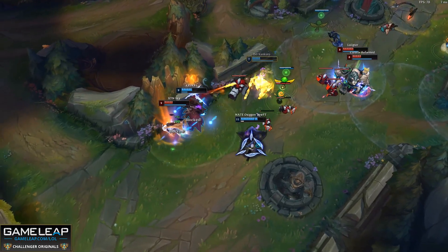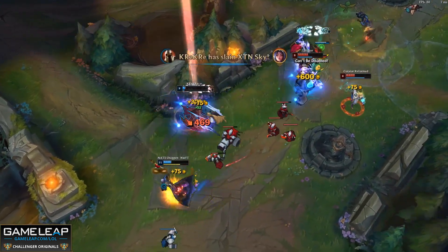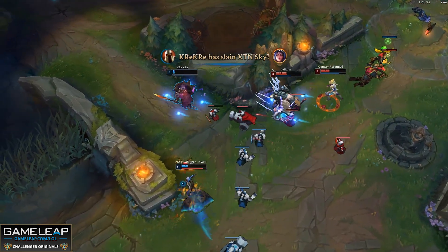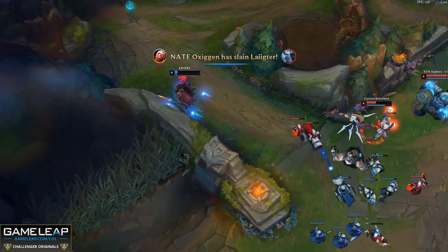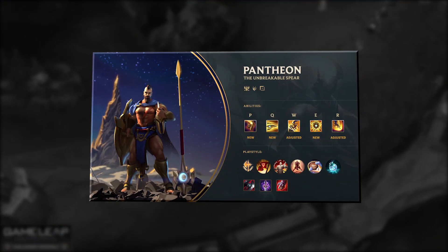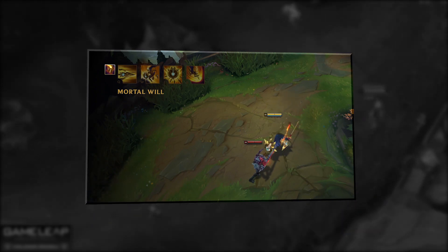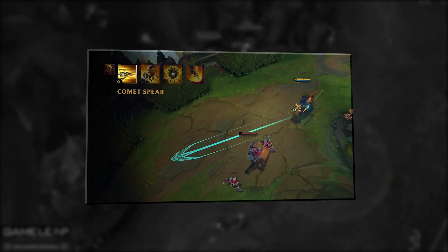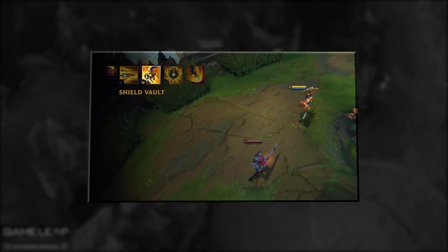First and foremost, by far the biggest change this patch was a rework being done to Pantheon. This looks like it may be my favorite rework of the entire season, and I really enjoyed reworks like Mordekaiser and Kayle. The main idea behind this rework was to give Pantheon more skill expression. They wanted to remove some of the point-and-click aspects in his kit while still giving him that damage reduction that was so core to his kit — his old passive.